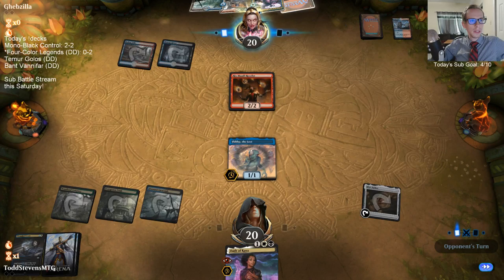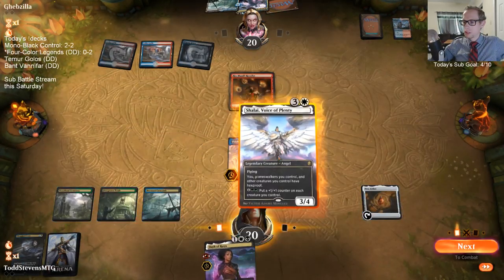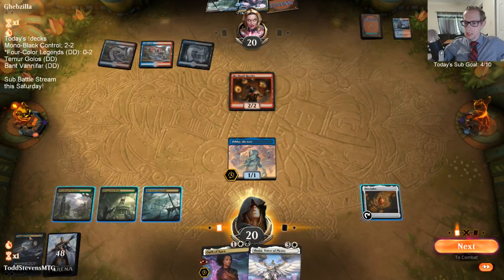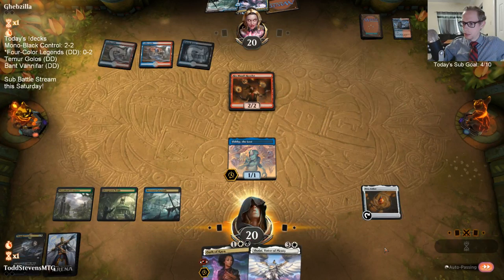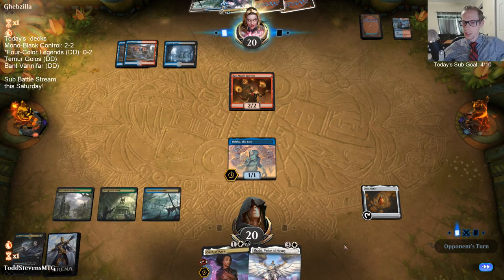I could go with the Leafkin Druid, but we don't have white mana. I guess I need to keep this Godless Shrine. I was looking at that other deck and didn't realize we didn't have white mana at all - I should have kept that Godless Shrine.